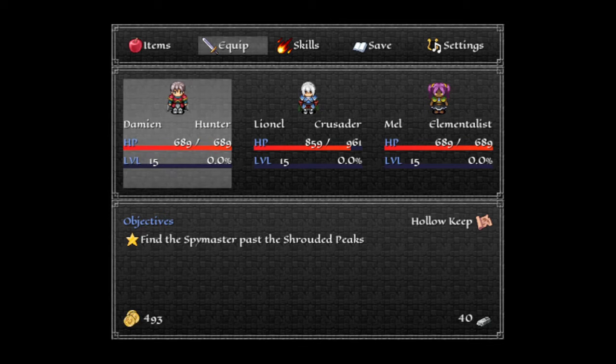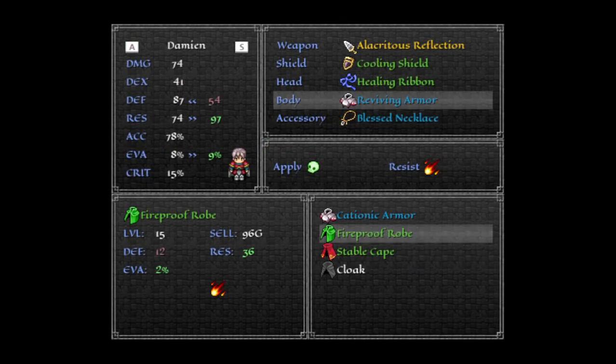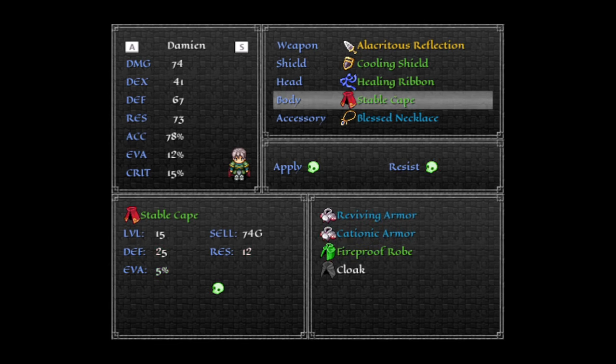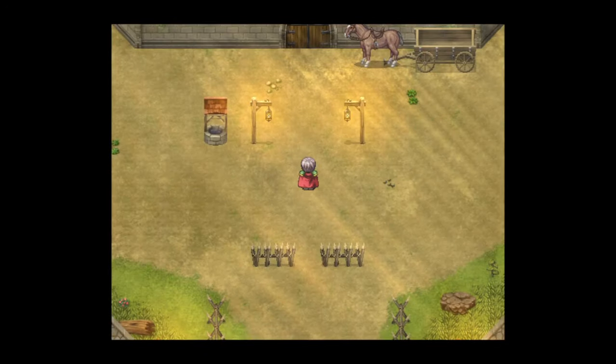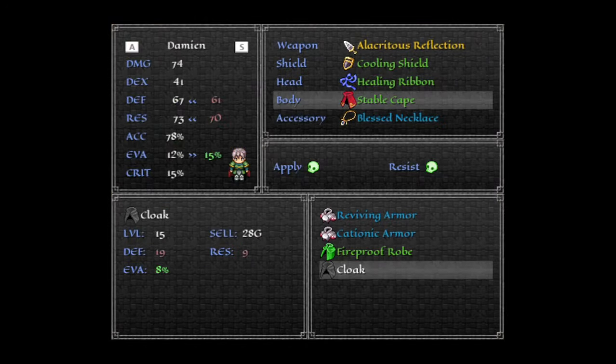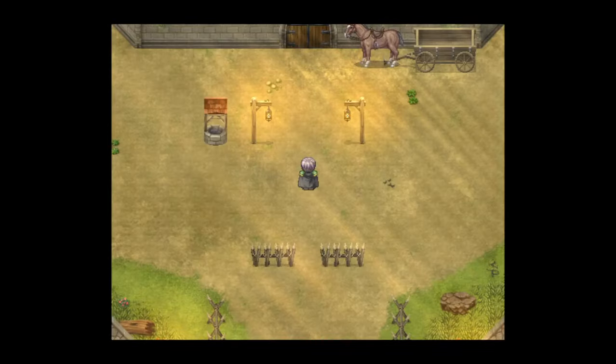Let's try the stable cape. This should change Damien's cape to red, and then his armor to a different color. So his armor is now green, but his cape is red. And then with this cloak — the icon is black — his cape should turn black. His armor stayed green, but his cape is now black.